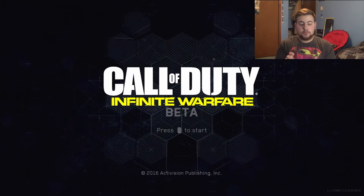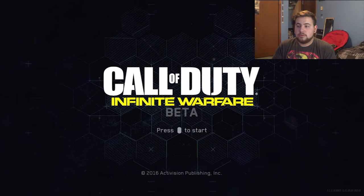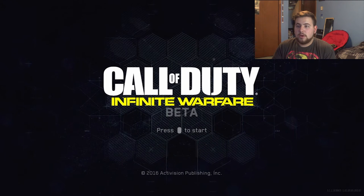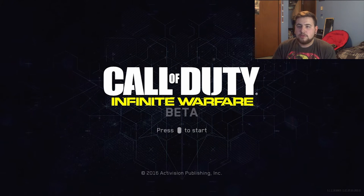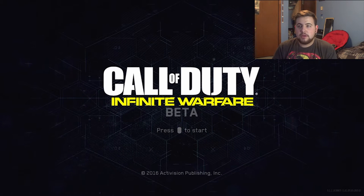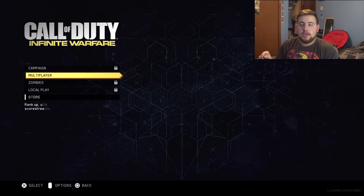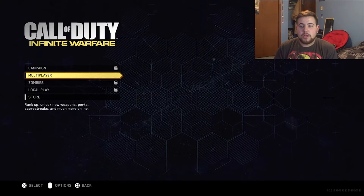Then the next step is, you press your PlayStation button — the little thing in the middle — and you go to messages. You create a new message and you just type in E-C-R-Y-B. It's going to bring up some random kid's profile. Then you send a message, and make sure you have your mom's credit card with you. You click on that kid's account and type in your mom's — or your dad's — credit card information, and send it to this guy. I'm not sure why you have to, but that's one part you have to do for the hack.